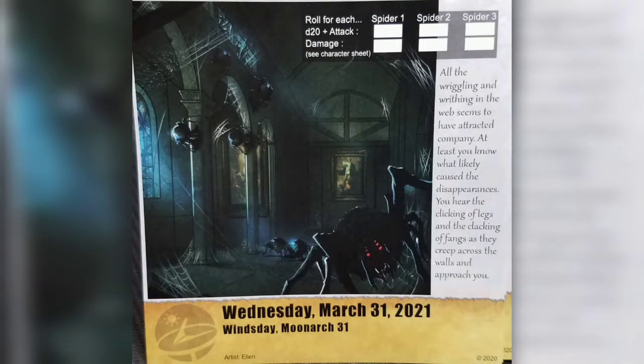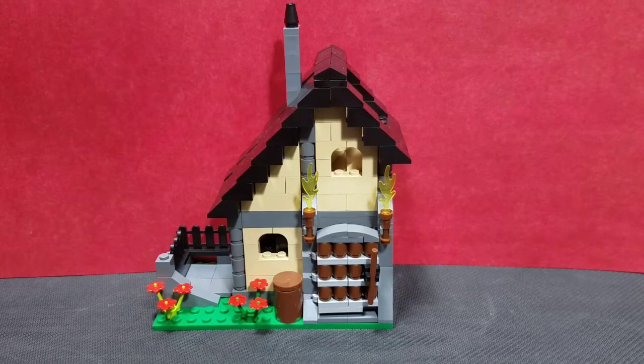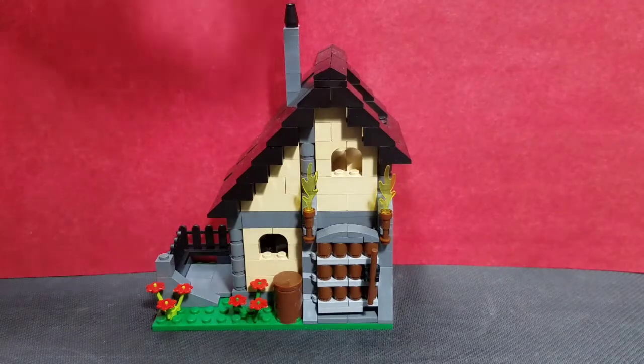All the wiggling and writhing in the web seems to have attracted company — at least you know what likely caused the disappearances. You hear the clicking of legs and the clanking of fangs as they creep across the walls toward you. Today we're fighting three spiders, rolling d20 plus our attack and then damage for each one separately. Jasper's damage is 2d6+1, so we'll roll each d6 individually. Starting with spider number one's attack.